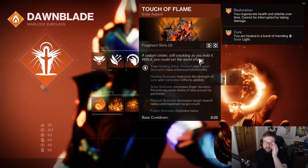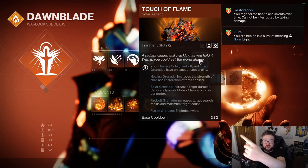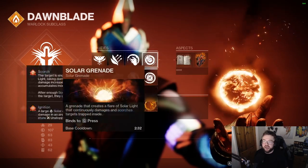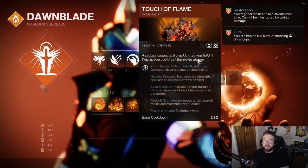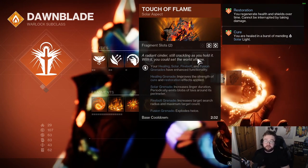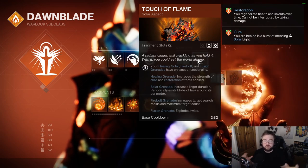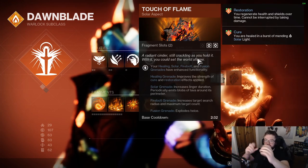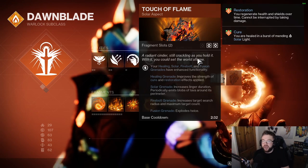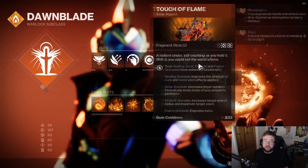The other aspect is Touch of Flame. We basically want the Solar Grenade enhancement — as mentioned, this is the specific Solar Grenade. It increases the lingering duration and periodically emits blobs of lava around it. You'll see gameplay on screen at some point showing all the blobs of lava going everywhere, which is really good. It helps out with the AOE and the extra damage.